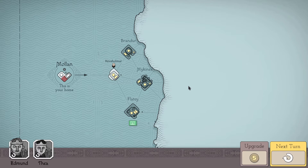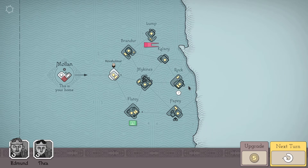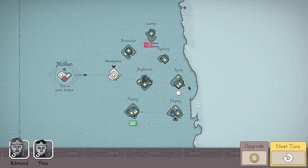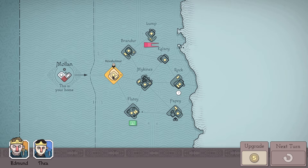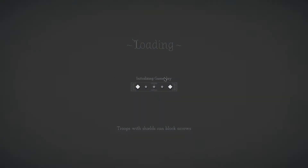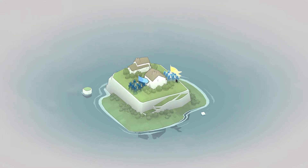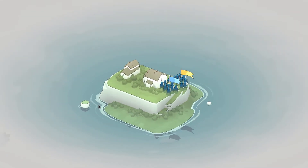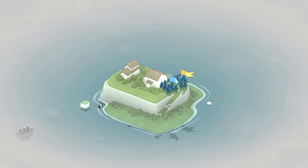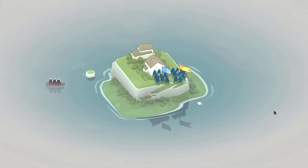That was Mullen Island and the next one will be Hovsholmur — I'm very sorry if I mispronounce any of these names. All of our commanders have been used this turn so we're going to end our turn and head to Hovsholmur. It looks like we've got only one way up via a hill, so this should be much easier to defend. Most islands are likely to be a lot more complicated as time goes on.